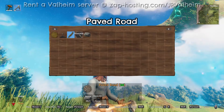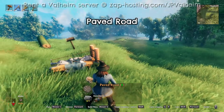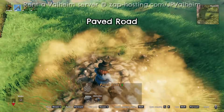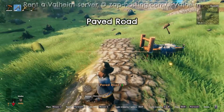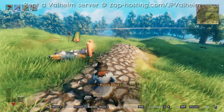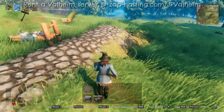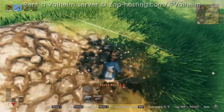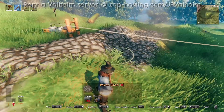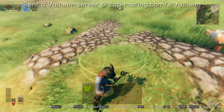Next we'll move on to the paved road, which requires a stonecutter nearby. Once you get into the Iron Age and you have some stone, you'll be able to start making some paved road. Paved road is essentially the same thing as leveled ground, except it raises the ground a tiny bit more and it has this cobblestone texture. Working with the paved road tool is almost identical to when you're using the hoe. You're going to want to use the same strategies — if you look into the hill you'll cut down into it, but if you look behind you you'll raise the ground even more. One thing I find useful with the paved road is to use the cultivator and the grassing to actually make smaller roads.